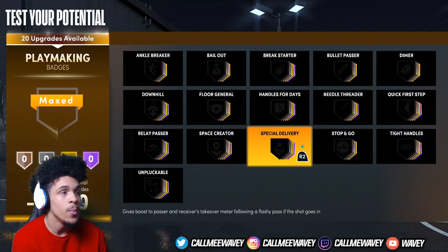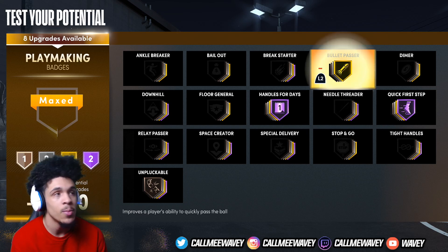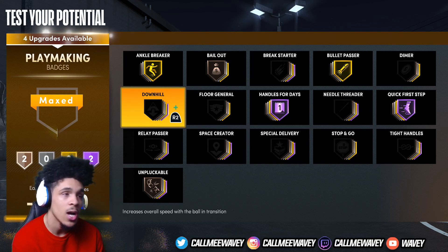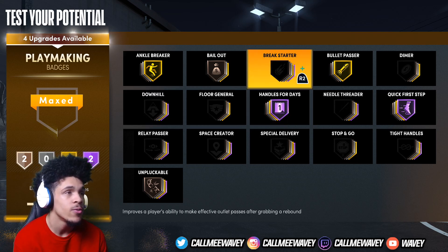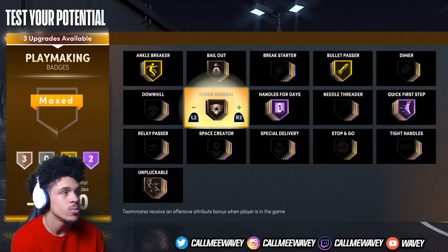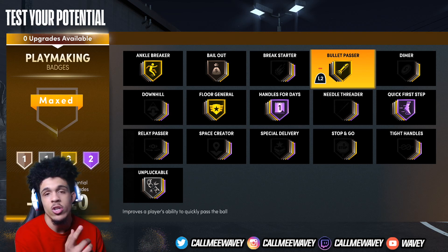For playmaking, it's kind of your opinion, but make sure you keep handles for days and unpluckable at least at bronze. Quick first step always goes hall of fame. Everybody's saying bullet passer is good so I'll probably put that on, then bronze bail out. There's dommer if you want it. You can also put on floor general. I also want to run ankle breaker because I ISO — you already know I'm not running screen plays. You've got four badges left to do whatever you want with; floor general is probably a little better.